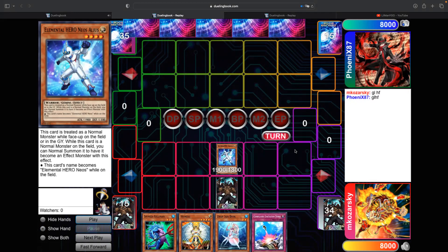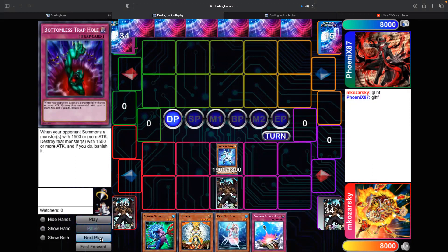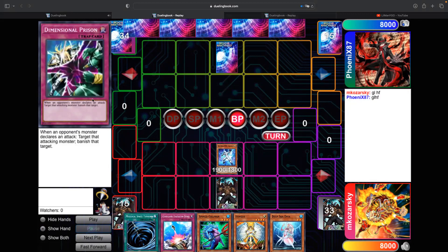I had no idea what I was playing against. I actually considered setting the Compulsory in case I was against a deck that could summon Card Trooper, because Bottomless doesn't do anything against that and I just lose a minus one. But I decided to set the Bottomless because against other matchups Bottomless is just better on turn one. He sets a back row and ends, so I still have no idea what he's playing.